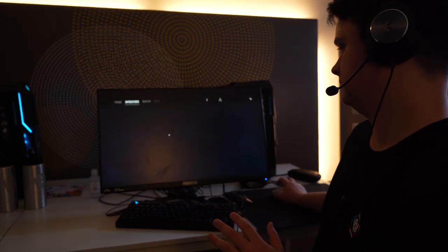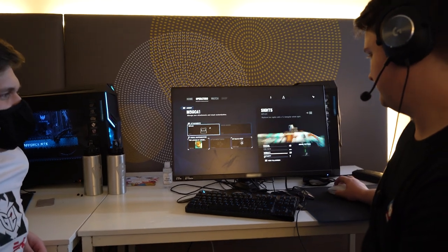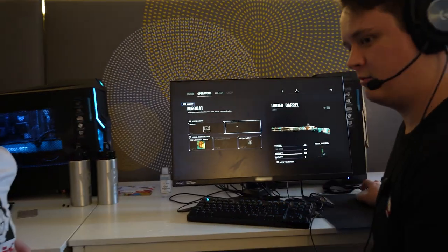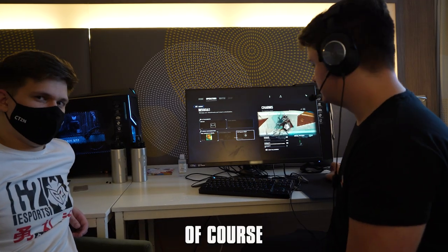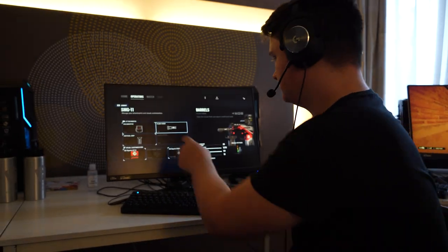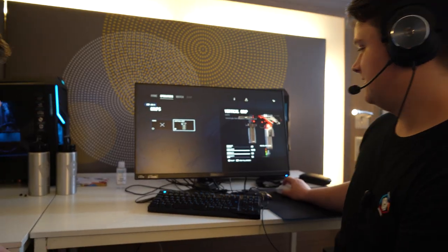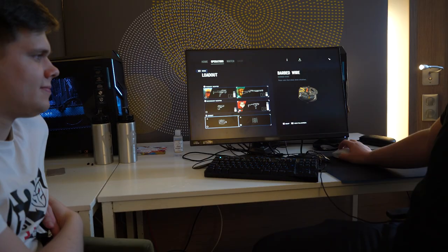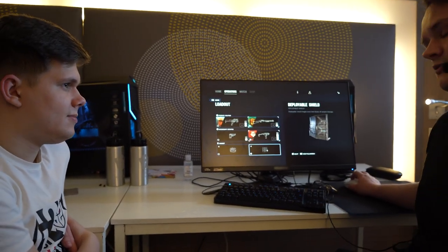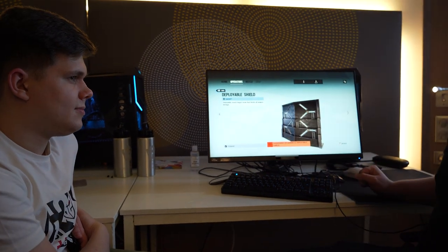I prefer to go for the shotgun so I can have my team making rotates and stuff. This is my setup. I prefer no laser — don't ask why, there's no actual reason. GT12 of course, and hollow on that. Unless you play Jäger, you take reflex. Flash hider with that — any other barrel you're trolling, don't bother. Vertical grip on that, just because there's no other option. This is probably one of the best things about Smoke. The shield always has a lot on-site. That's my smoke loadout, guys.